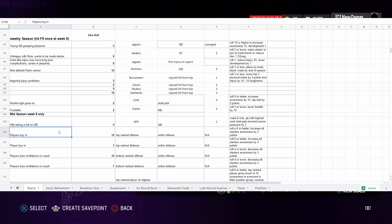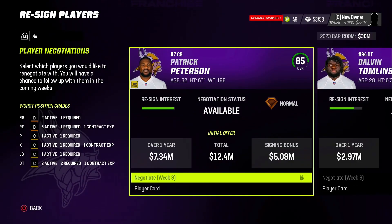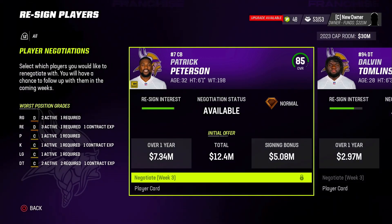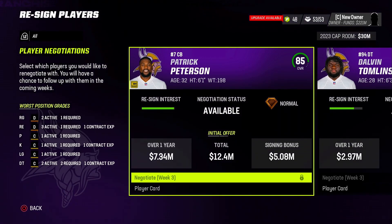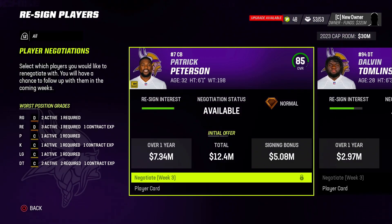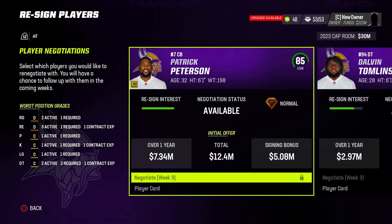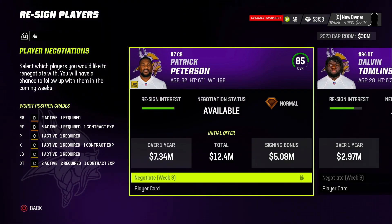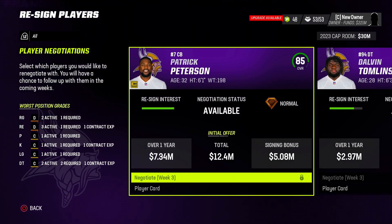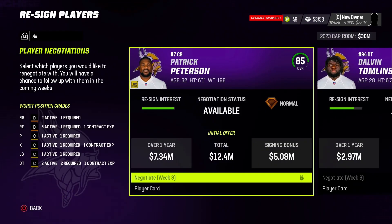Now we're in the regular season. Remember I said to leave contract negotiations on manual — this is part of that legwork. You are essentially going to have to decide for every team who gets re-signed and who doesn't. If you let Madden do it on auto, the entire league is going to look completely different in one or two seasons because of how badly the AI handles situations — they don't sign players they should, they lowball players they shouldn't, and you'll see Justin Herbert and Patrick Mahomes in the same free agency.